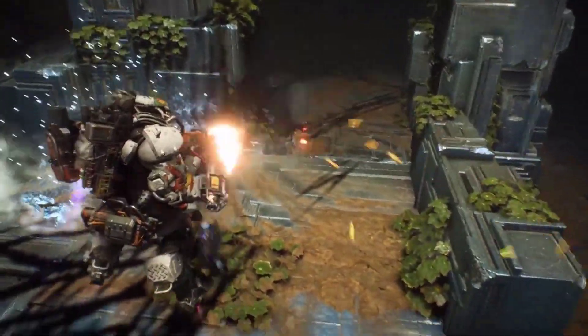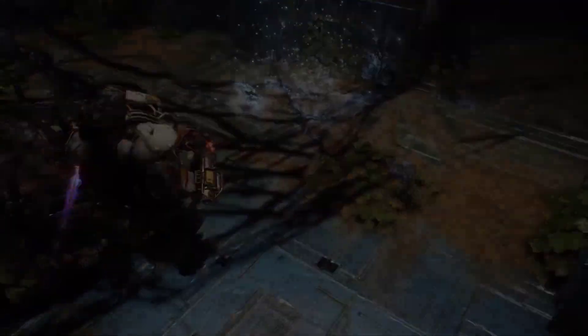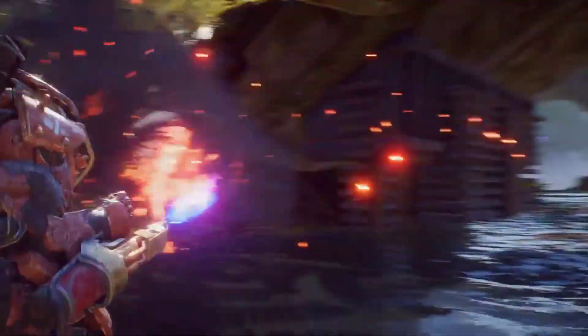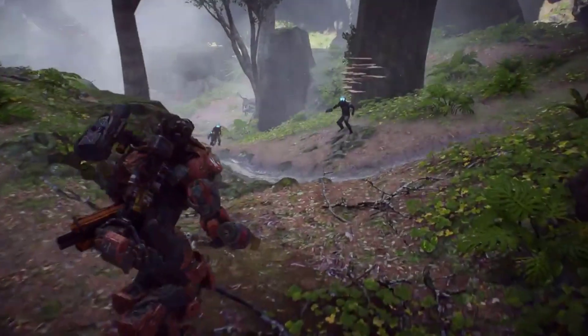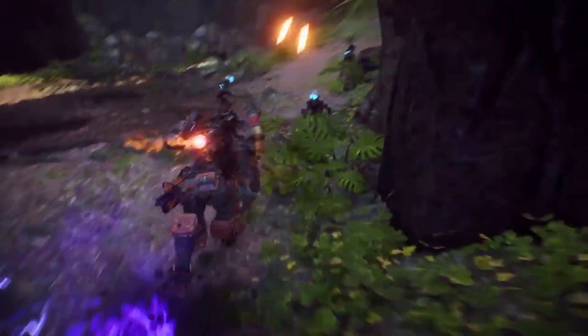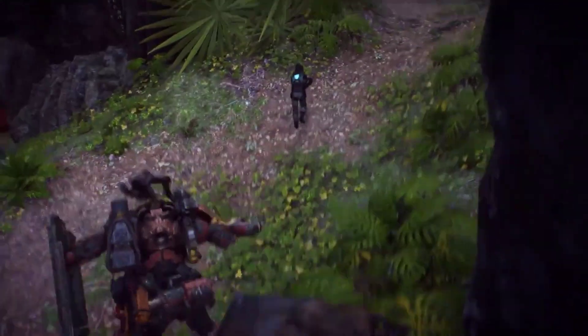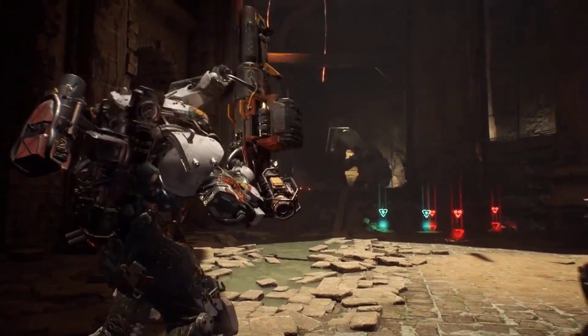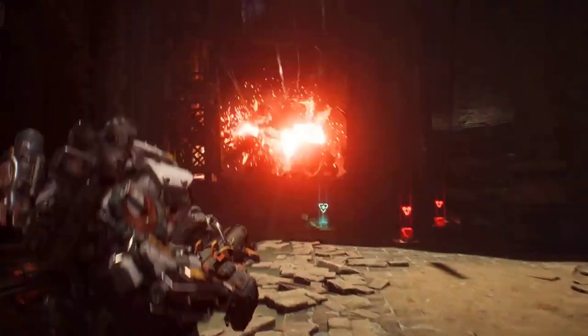I'll be going in depth into the abilities and gear that Colossus has, starting with a melee ability called Heavy Smash. This entails Colossus using its massive chassis as a weapon in either a diving smash attack from the air or a hammer melee attack. This not only clears out smaller and weaker enemies but also knocks down and leaves follow-up opportunities against bigger and heavier foes.